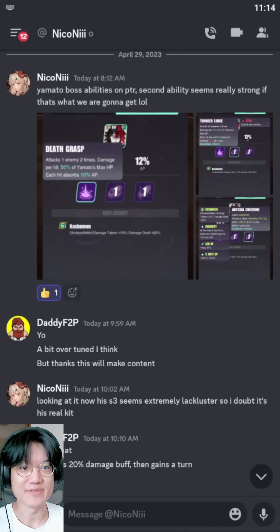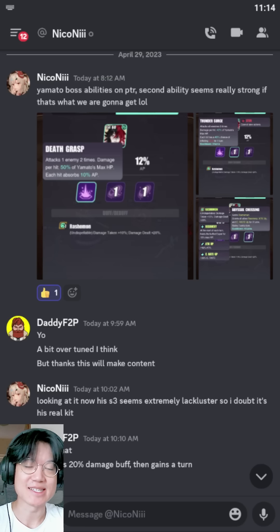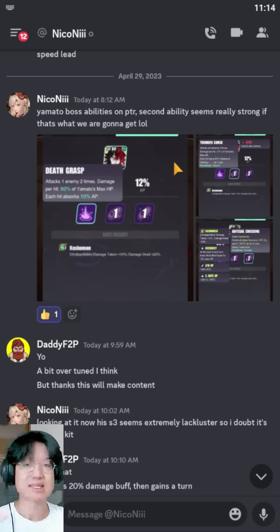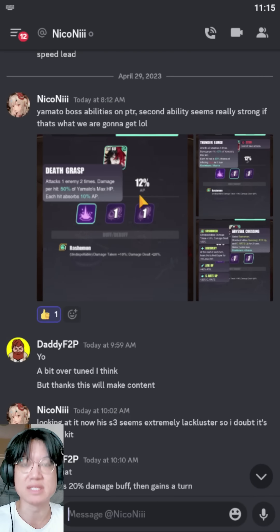Hey free to play gang, welcome back to another video. Thanks to Nikoni, he has probably given us some insight onto what we can expect for Izanagi's kit in the next update. Over here on the right, we are taking a look at Izanagi's skill set — or at least this is what the boss Izanagi has in the current Sea of Sorrow event in the PTR server. Let me quickly go through all of his skills and give you my final thoughts on what I think will be part of his kit.